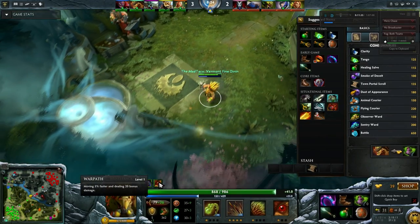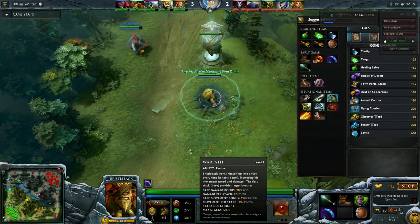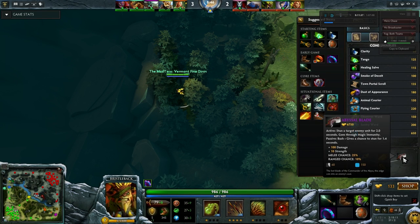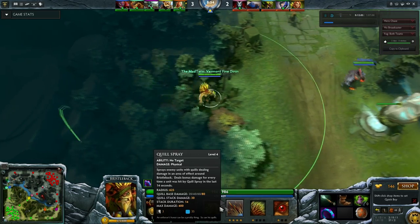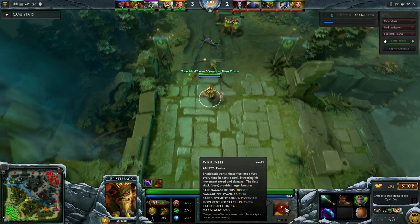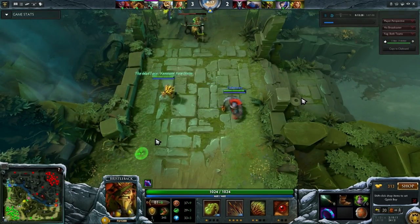With just one stack you're moving 5% faster and dealing 20 bonus damage. Even at level 1, if I have five stacks, that's 100 damage - a Sacred Relic only gives 60. You're getting close to two Sacred Relics worth of damage, or effectively an Abyssal Blade's worth at level 1 with five stacks. You get a stack every time you cast Quill Spray or Nasal Goo. However, passive sprays from the Bristleback passive will not add to Warpath. What this means is you don't have to buy damage items at all - this hero does not need them.